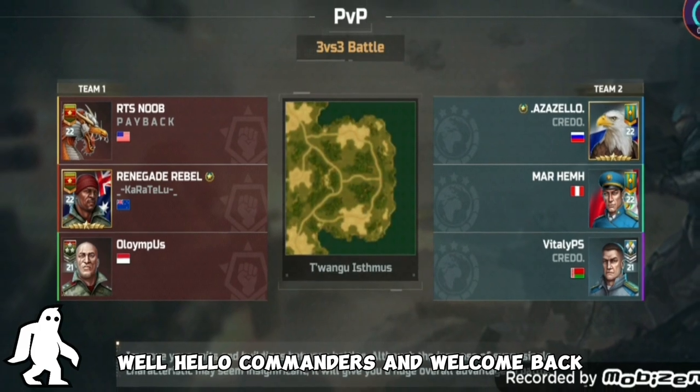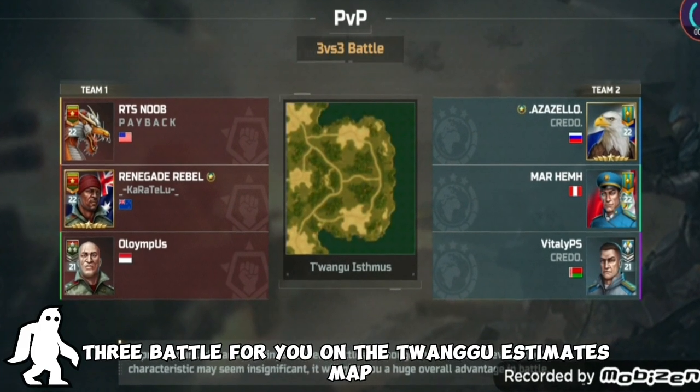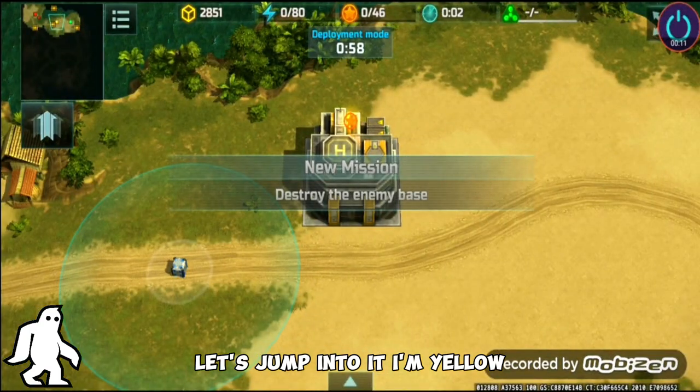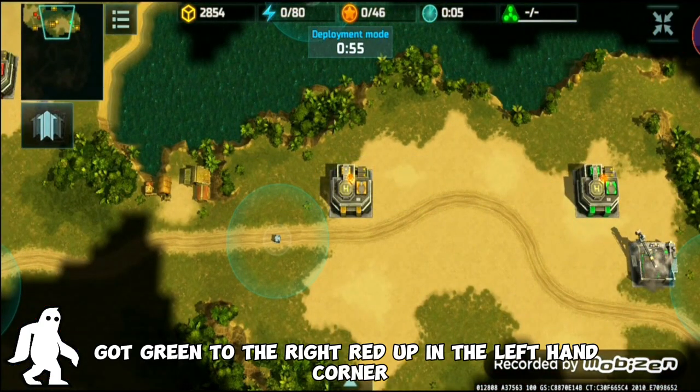Hello commanders and welcome back! We've got another three versus three battle for you on the Twangu Esmus map. Let's jump into it — I'm yellow and I'm in the middle. I've got green to the right and red up in the left hand corner.